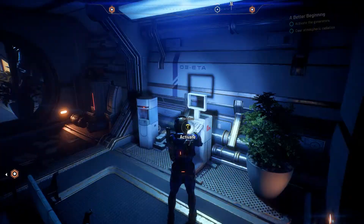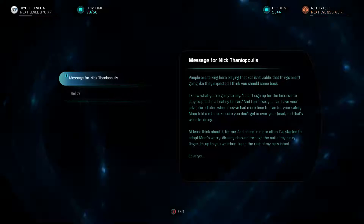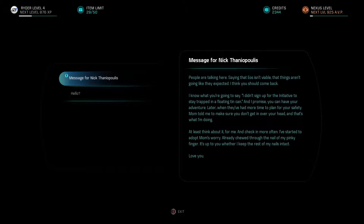We find another terminal — a message for Nick Theolopoulos. The name sounds familiar — maybe from the movie Godzilla? The message reads: 'People are talking saying Eos isn't viable. I think you should come back. I know what you're going to say — you didn't sign up to stay trapped in a tin can. But you can have your adventure later when they've had more time to plan for your safety. Mom told me to make sure you don't get in over your head. Check in more often. Love ya.'